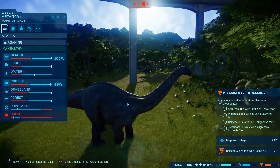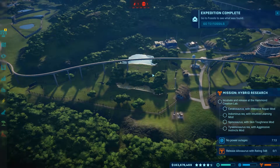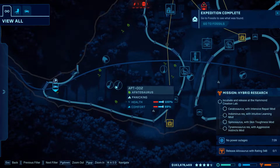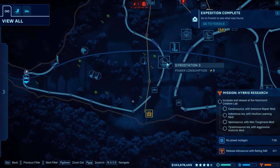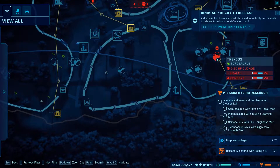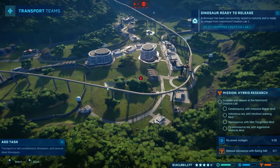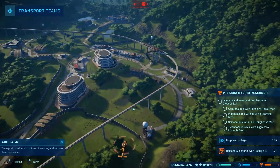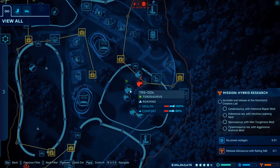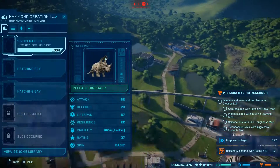Why is that social down? There seems to be one Apatosaurus down for some reason. Oh, another Saurosaurus died of old age, so there's another one. There's so many dying now. Because I got so many at the same time and now they're all passing away. The socials are going down, so I'm going to have to put another one of them in.